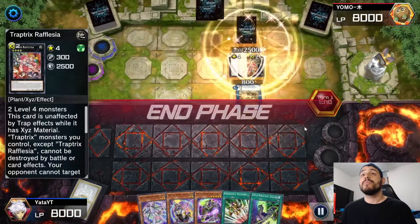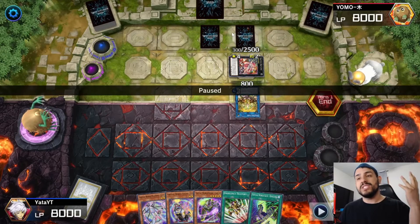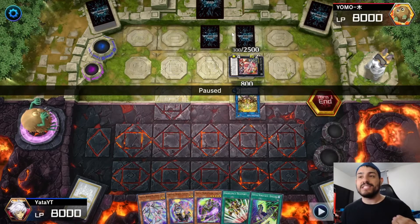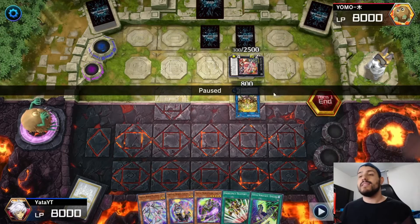He ends up with Refletia and two set cards. I don't know exactly what those sets are, and I always panic when I see a set card — it could be Infinite Impermanence, Vanity's Emptiness, or anything.